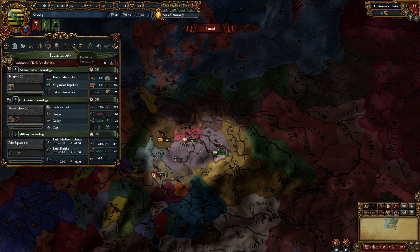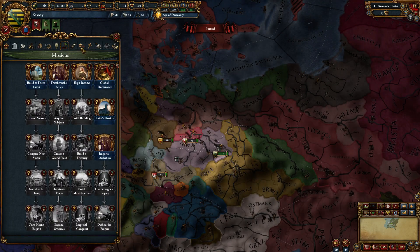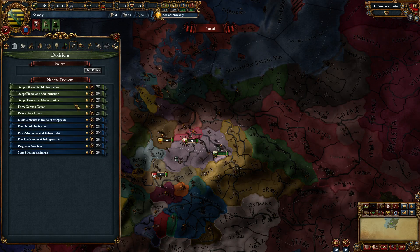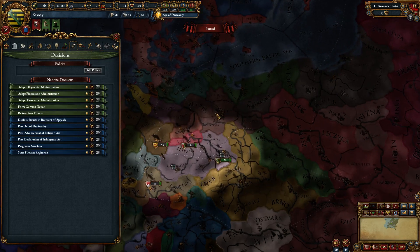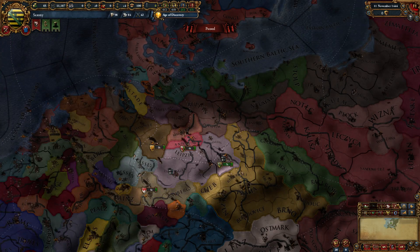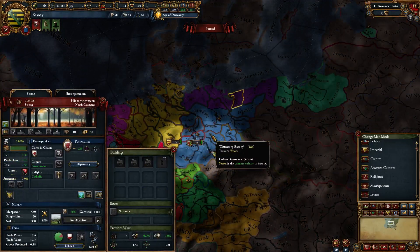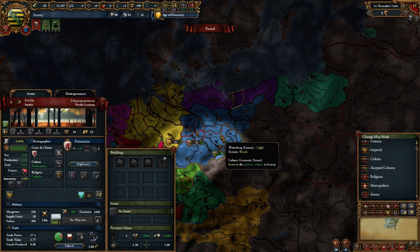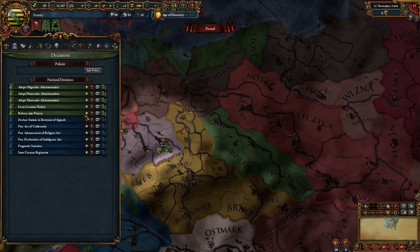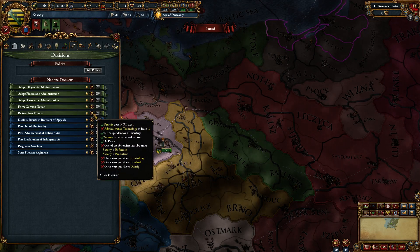So what should one do as Saxony starting out? First of all, you have no unique missions as Saxony, which kind of sucks. The only thing you do have is a unique national decision — which I believe is for Saxony, Brandenburg, and Pomerania, or potentially the whole Saxon culture group — that allows you to form, or reform into, Prussia.